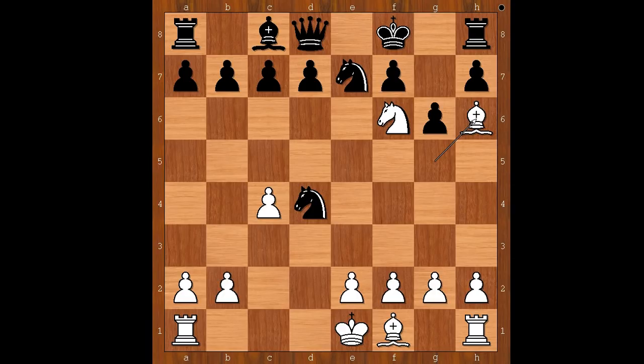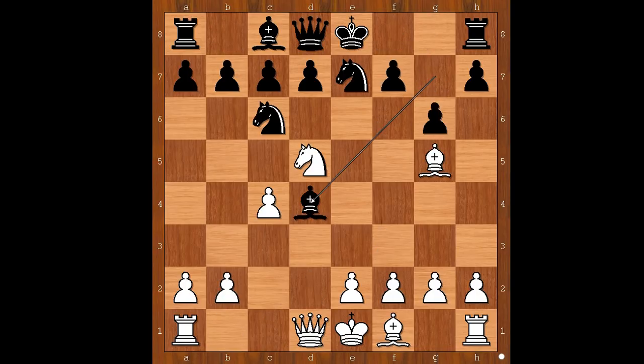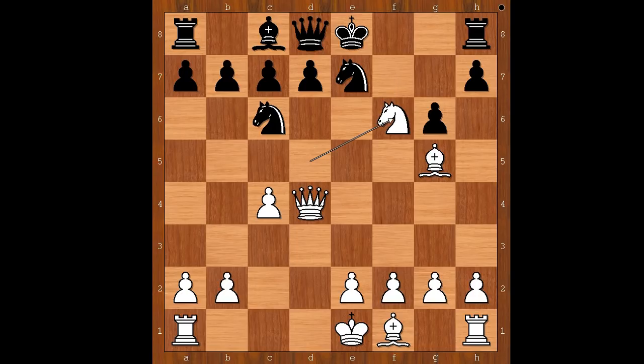But let's see what happens if black plays the best move. Let's go back. After knight to f3, perhaps black should have played knight to f6 — just kidding, we'll not go that far back. We'll go to this position. After queen captures on d4, f6 would offer the best defense. But then knight takes on f6 check, and after king to f7, queen to f4, and white is a pawn up and in a winning position.